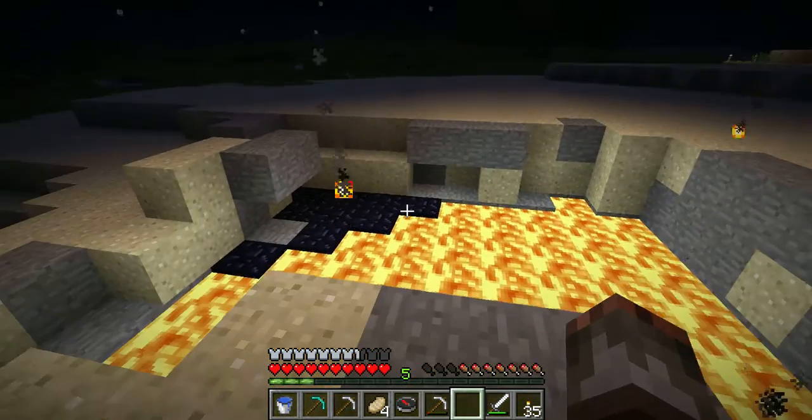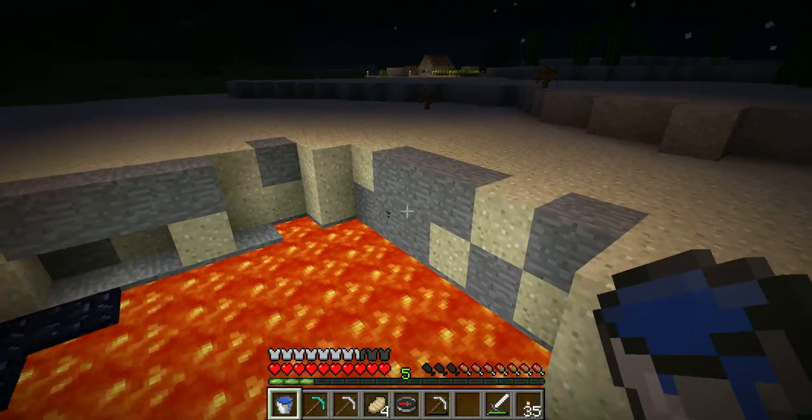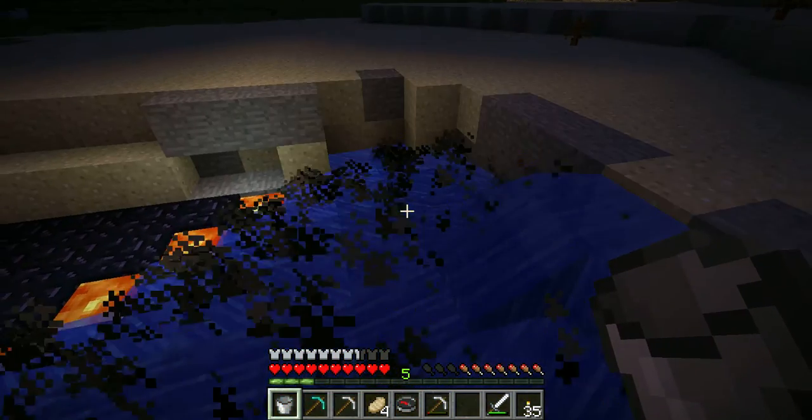Hello, this is the Shooter X5. I'm here to show you how to make obsidian. You can see it down there. I'm going to show you how to make it. You need a bucket of water, pour it over a bit of lava.